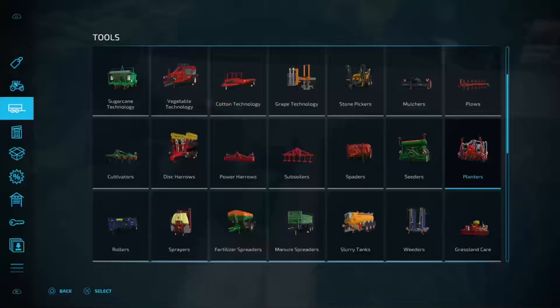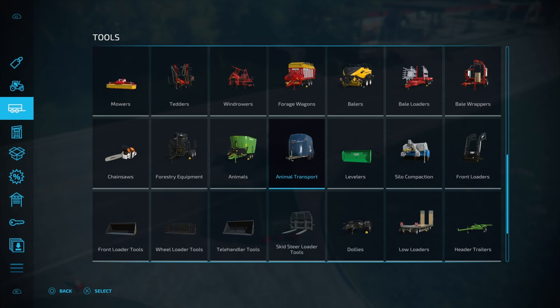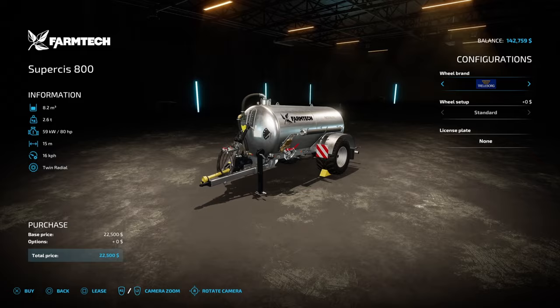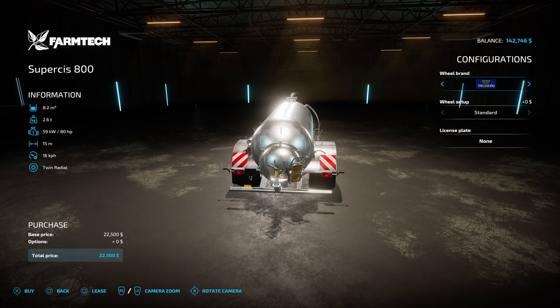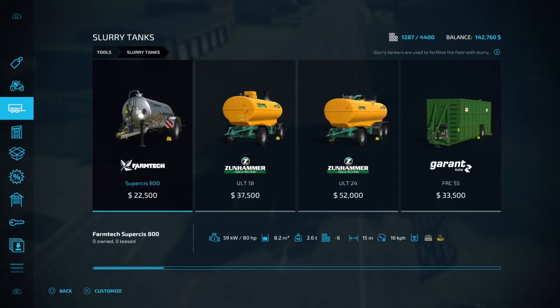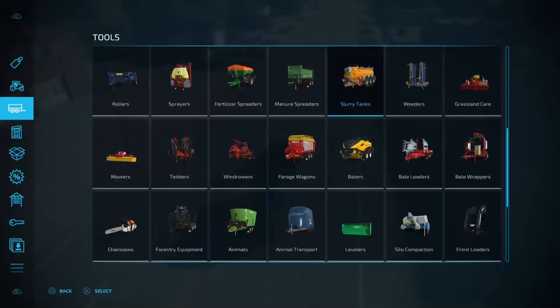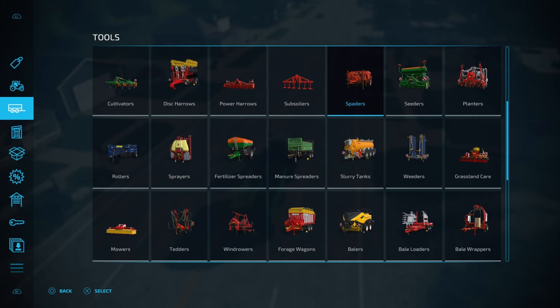Another thing we could look at is a slurry spreader — this is going to give us free fertilizer. The Farmtech SuperSys 800 has a spreader on the back and will improve our field yield. We could also look at a weeder — they're quite cheap. Weeders pull out small grown weeds between the crops. This one has a nine-meter working width — let's lease that.